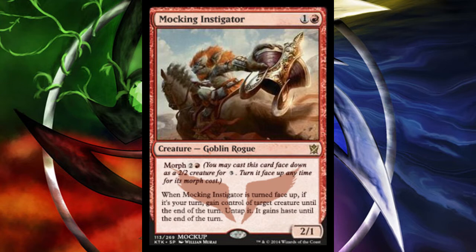The first card is Mocking Instigator. It's a 2/1 Goblin Rogue creature for 1 and red, with Morph costing 2 and red.